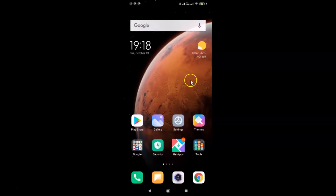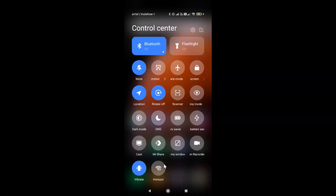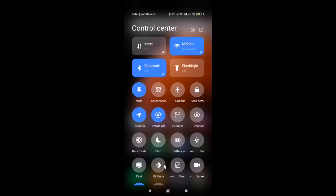Back at the home screen, if I swipe down from the top, you can see the Control Center is now showing. And if I swipe down further, I can view the full Control Center.